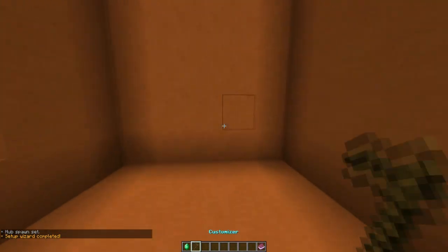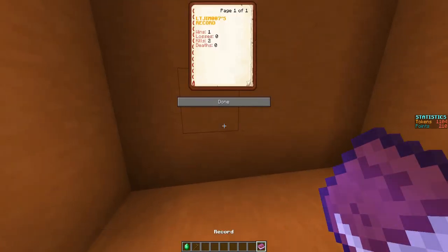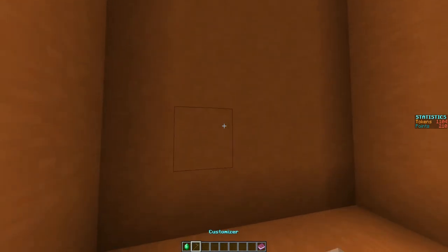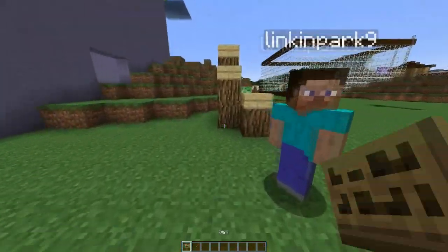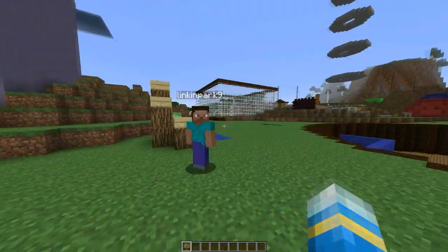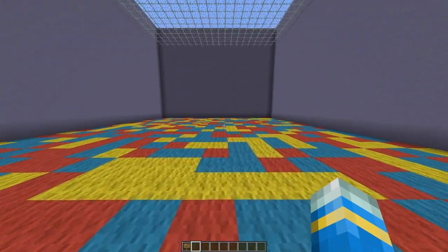When we go inside the hub, it's really cool because you get this inventory and it shows you your score. You can customize weapons there, and there's a shop which you can edit in the config. When you walk out you get your stuff back, which is pretty awesome.